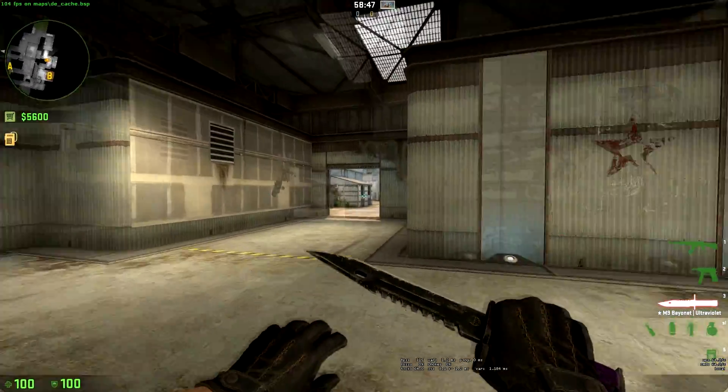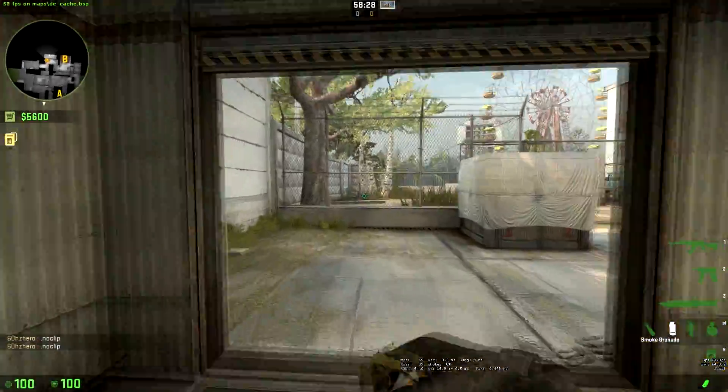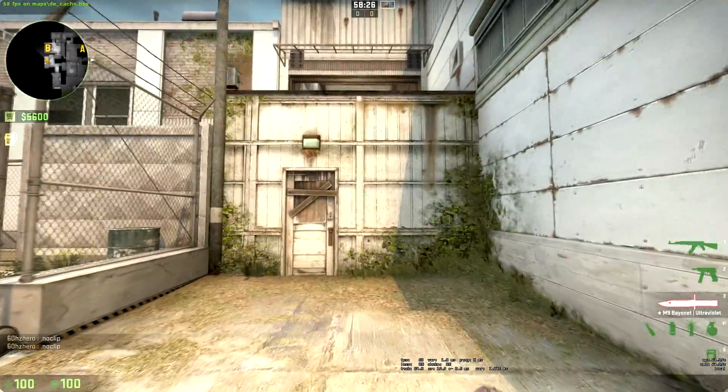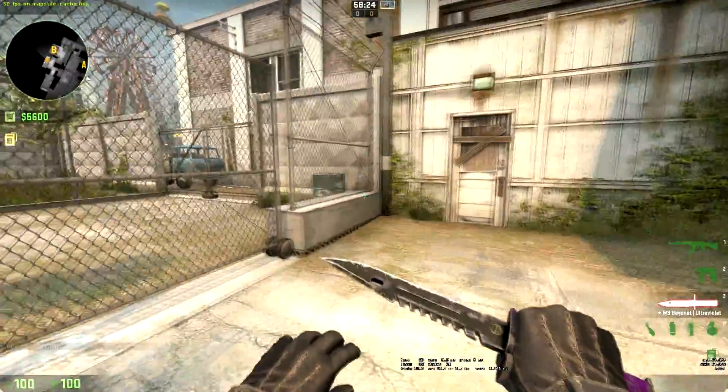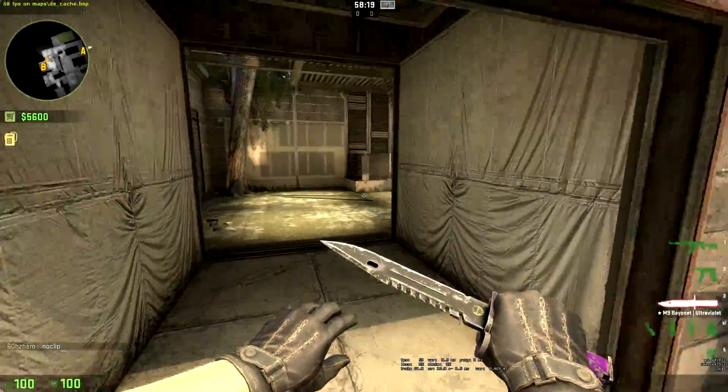Doing a basic nade tutorial for Cash this time. We got a smoke for tree room from Sunny — tree room is right here and we're gonna smoke this little door off right here.